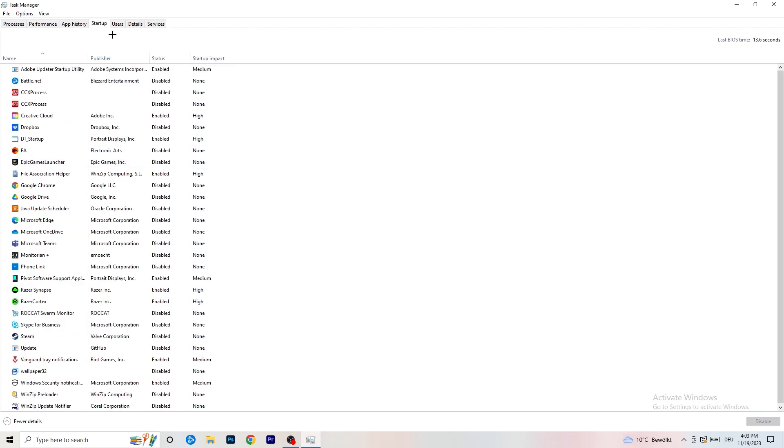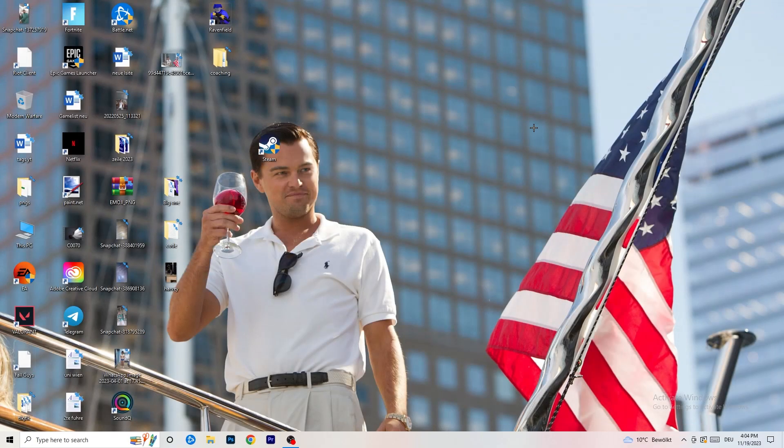Now go to the Startup tab. A lot of problems start here. If you have too many programs starting when you boot your PC and running in the background without you knowing, it will cause FPS drops on a low-end PC. Go through the programs you don't want running and right-click, then Disable them. Once finished, you can close Task Manager.